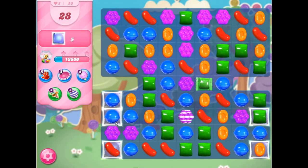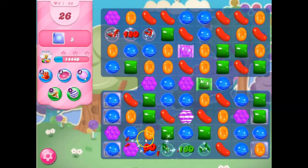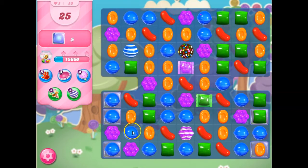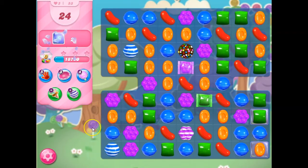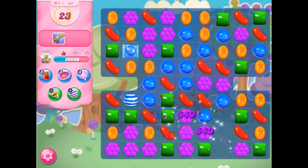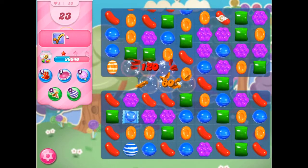Now I believe the spawner is introduced later on, but now I can make wraps. The goal is to match these with stripes — the striped-wrapped combo. I could make a color bomb, but the first one I'm going to do is take this out. Now I've got two left, and I have this color bomb wrapped combo. This is probably going to be enough to get things done, and then if not, I would have 23 moves to play cleanup. But it did — so that's how I beat this level.